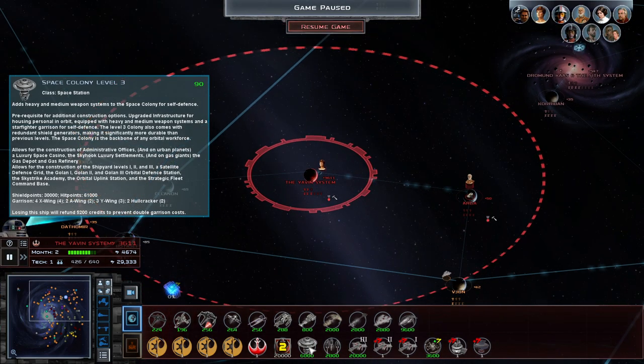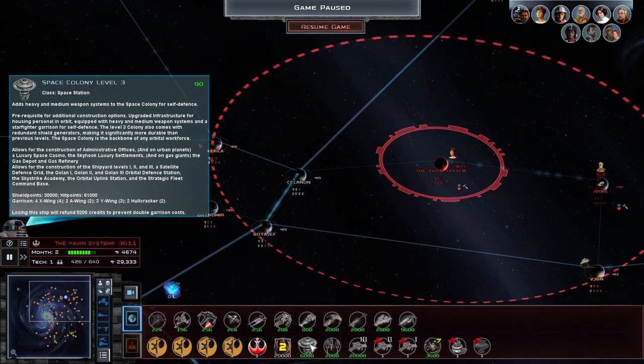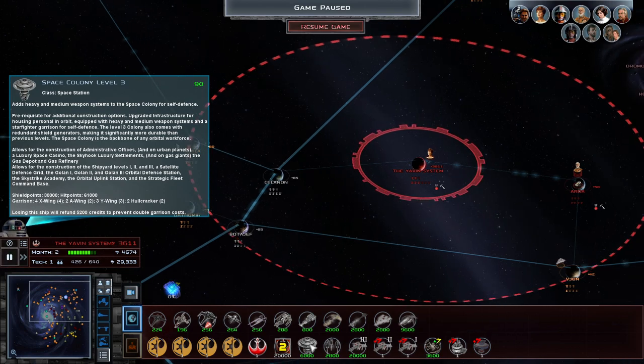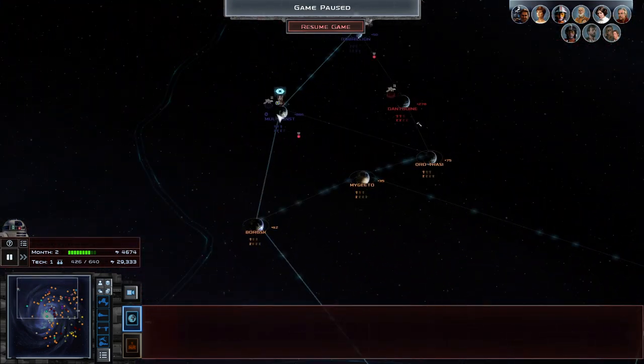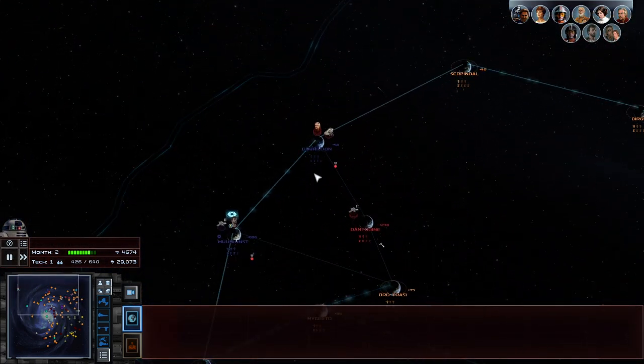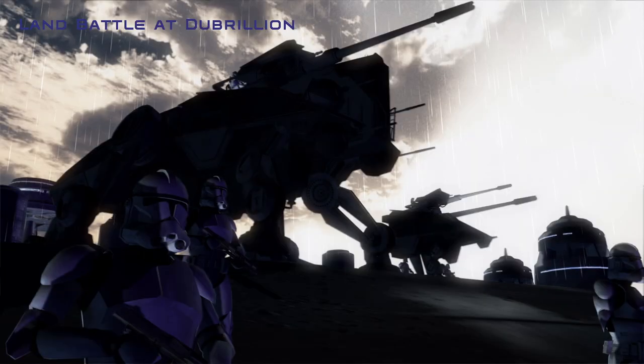We can actually build a Space Colony Level 3. Just keeping an eye around. Let's actually go ahead and do the first land battle of the series. Hopefully we've attacked before they built anything, so they won't get that extra unit. Let's have a look at the Rebellion units.